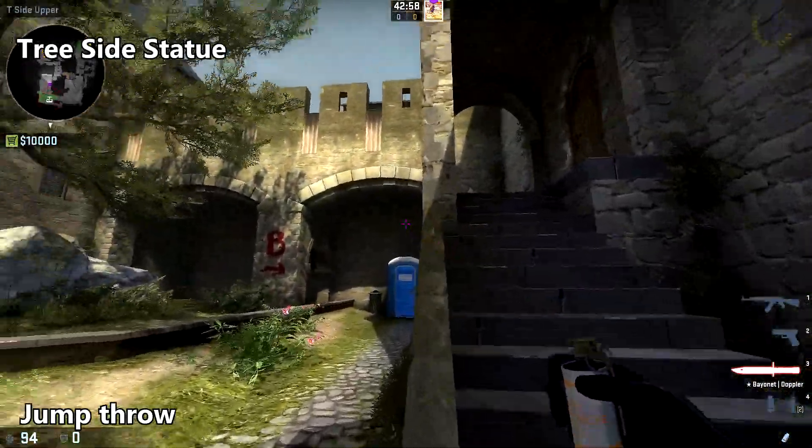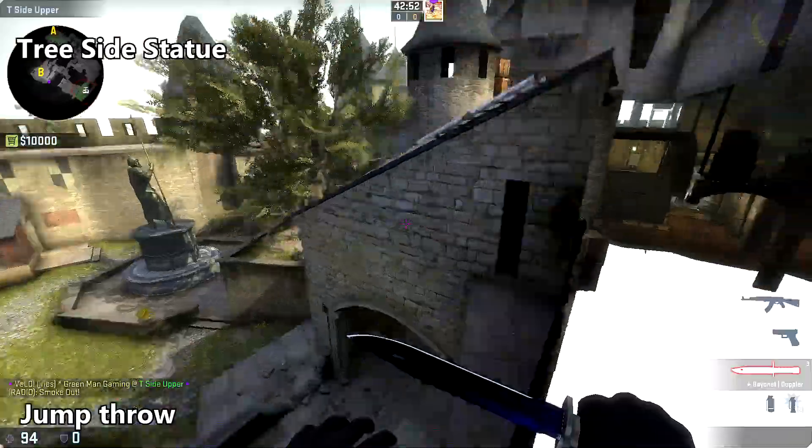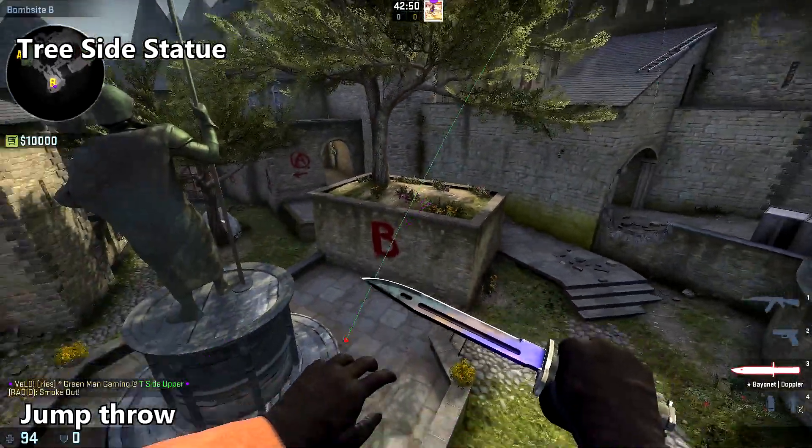To smoke off the tree side of the statue, come up to the bottom of this staircase here along the handrail, place your crosshair between these two columns at the top of the roof there, and do a jump throw.